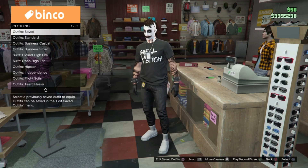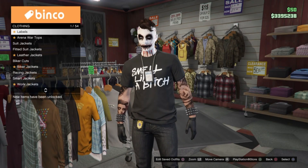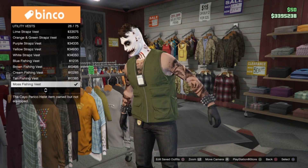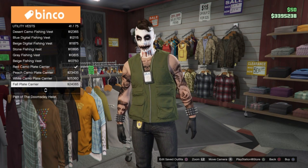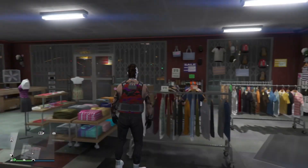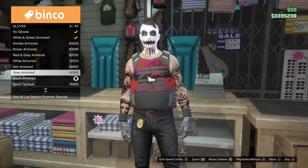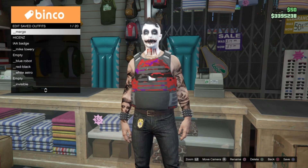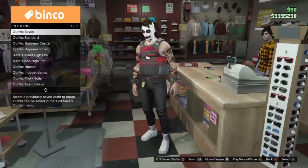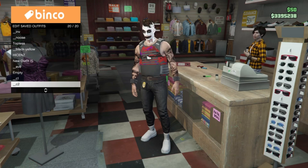For our C2 outfit, we are going to head into tops and set our top to no top. We're going to go into utility vests and apply the red camo plate carrier — this is going to be our belt component merge piece. Now, remove the gloves from C2. I should have removed them from C1 as well but forgot, and I think that's partially why I had so much trouble with this outfit. We're going to save this outfit in our C2 position.